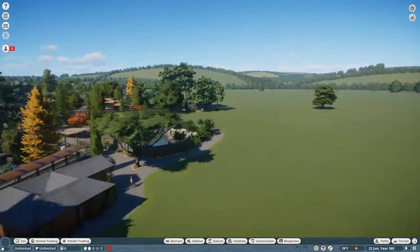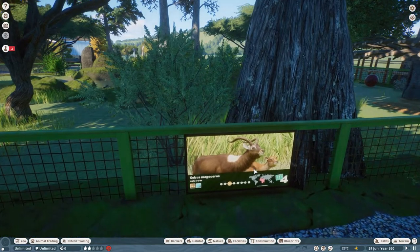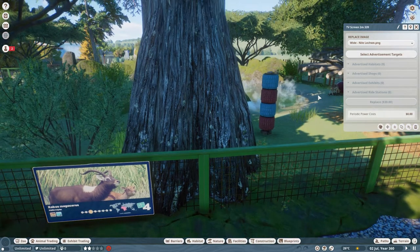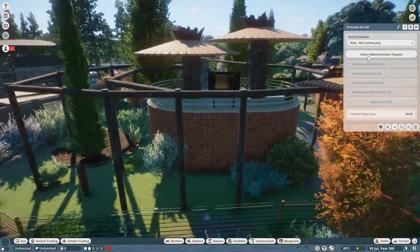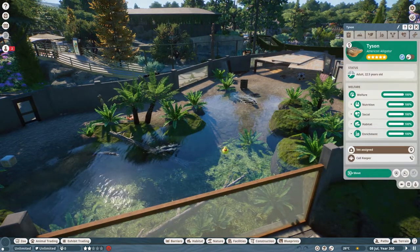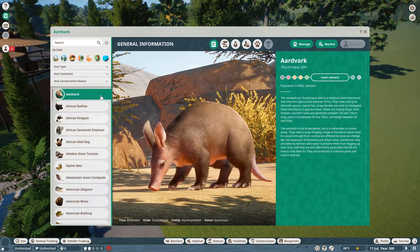Today we're doing the next new animal, and we're coming over here into this gap. Next to our Nile lechwe - I've been told that's pronounced 'leshwe' - and over this way we have our ring-tailed lemurs, and on this side our American alligators. So the new habitat is going to be surrounded by those, right here in this gap.